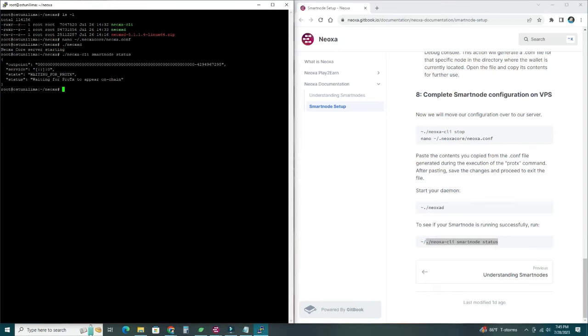Check if it's running successfully by running the status command with './neoxa-cli'. You should see 'Waiting for ProTX to appear on chain' — that's exactly what you want. It's going to take a while — my first node took at least six hours to sync up with the blockchain. Once it's done, the status will show 'status: READY.' Once the status is ready, you're done. Congratulations — you have your Neoxa smart node created!